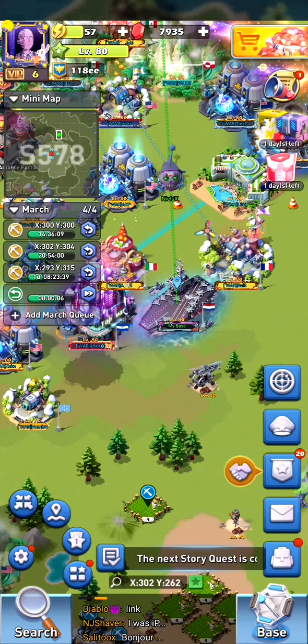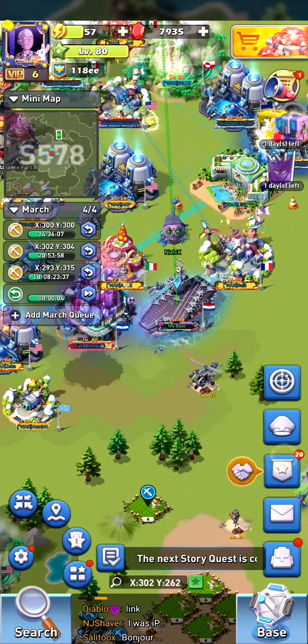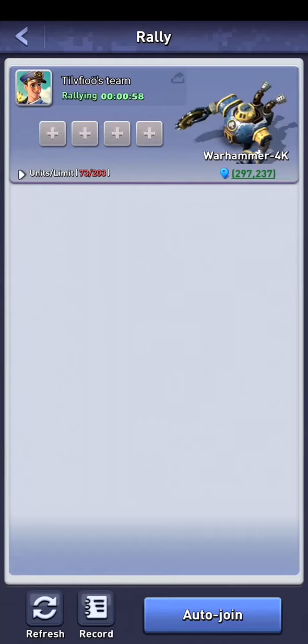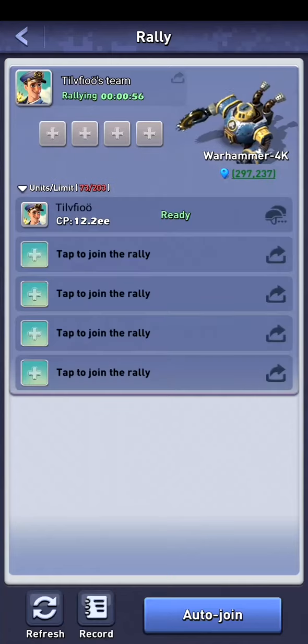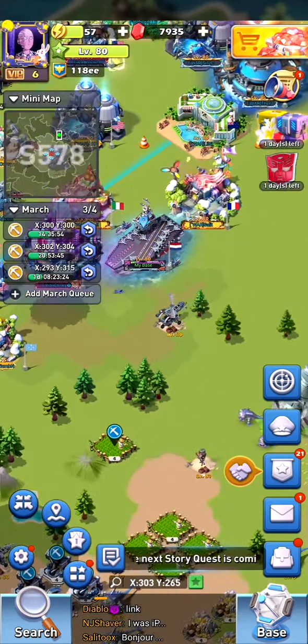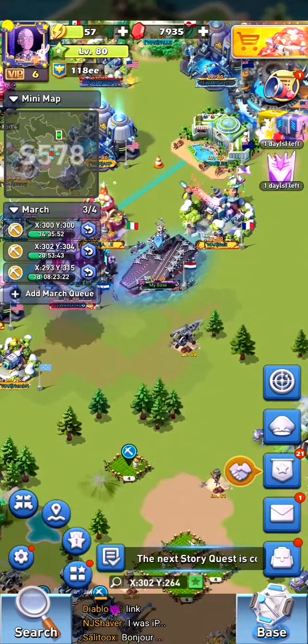Hi and welcome back. Today I want to talk about the alliance battle menu — about joining warhammers, searching warhammers, how many units you want to auto join, and so on. In the menu we get a pop-up on the right bottom when a new member or a member wants to do a warhammer and they would like you to join.